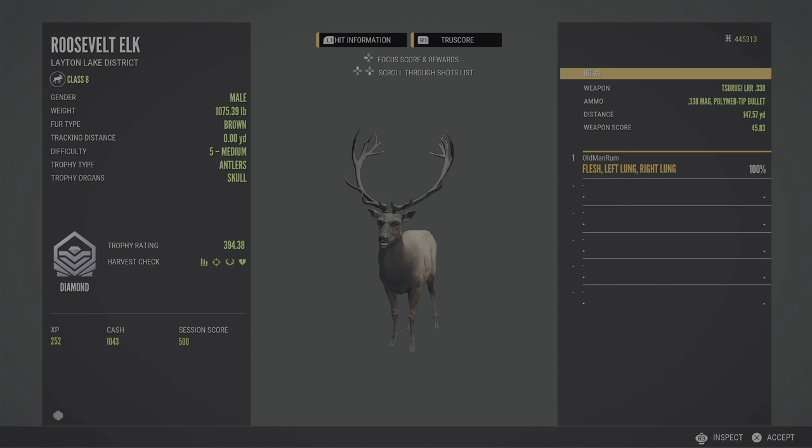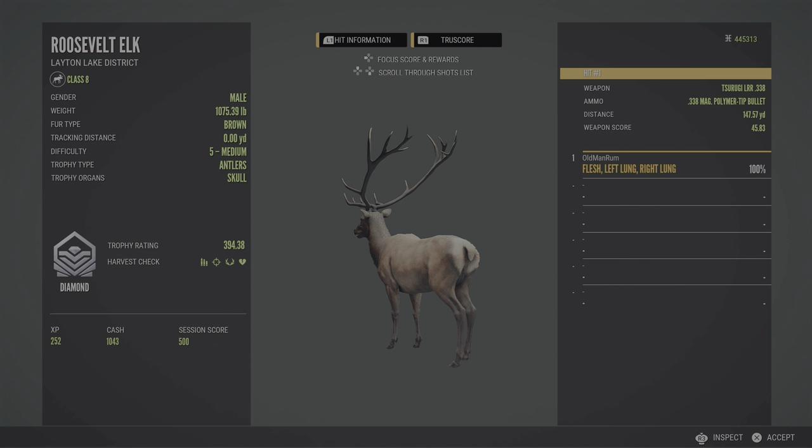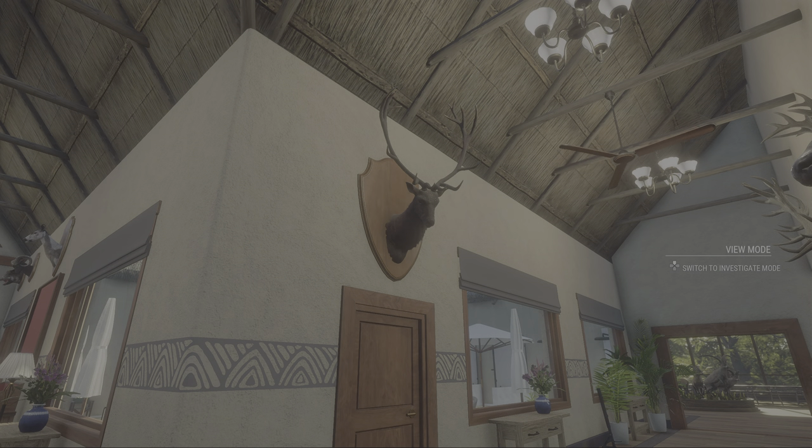Let's get him entered into the competition and see if we can come away with first place. Not a lot to show for this weekend, but a diamond Roosevelt elk — very happy to have him. That's going to do it for week three of our fourth competition season. Didn't put in as much time as normal with a lot going on this weekend, but when I could I was on Layton going hard. We only came away with one trophy this whole weekend, but it was the one that mattered — first place.